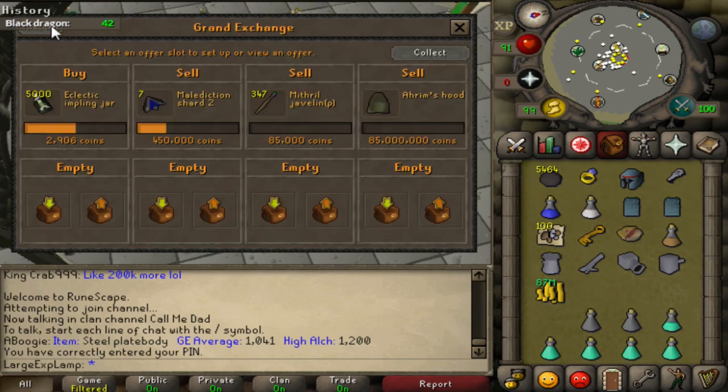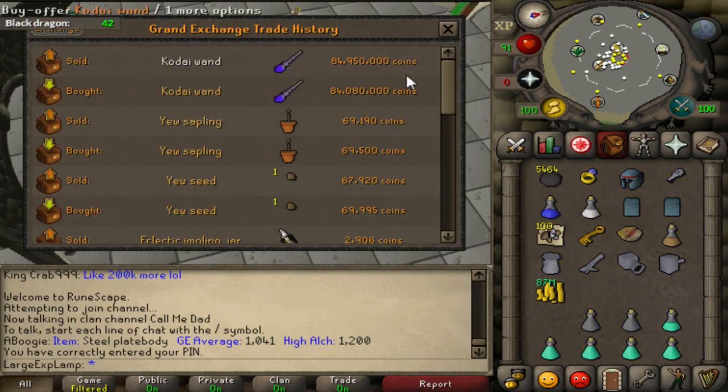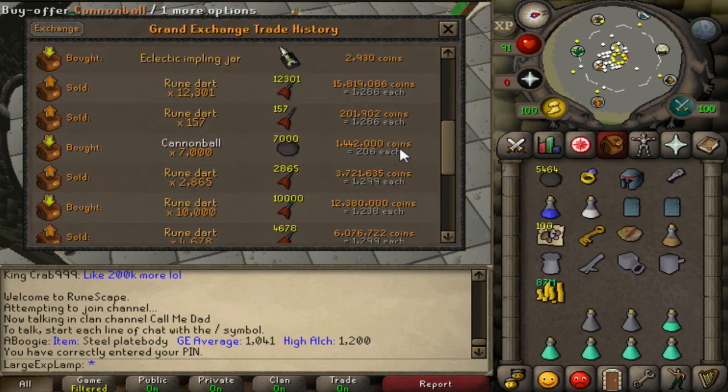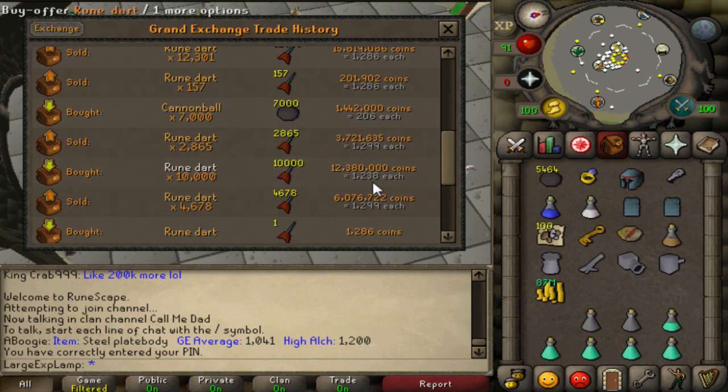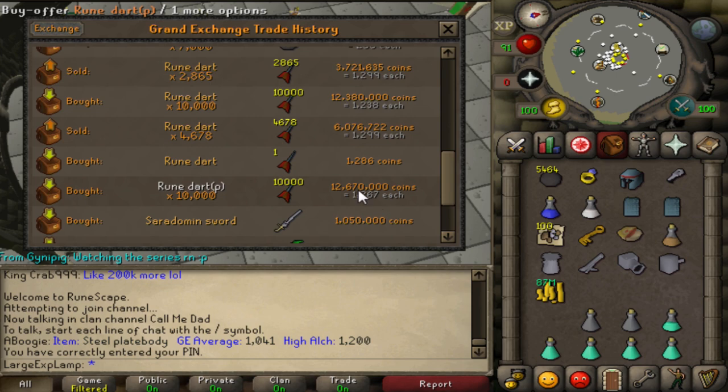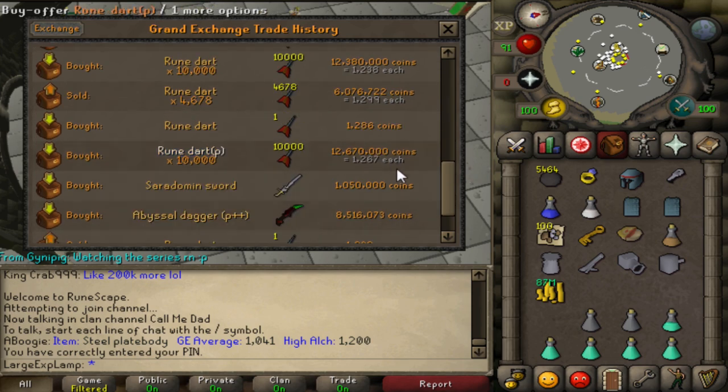Back in livecom — had a merch going on with a code I won. Sold for 84.95, made 900k off that. Earlier I showed the rune darts — made about 700k off those. Bought 10,000 for 1,238 each and sold most for 1,286, about a 50 GP margin — 500k profit. On top of that was buying rune darts p and cleaning them, making 20 GP each on 10,000 of them.